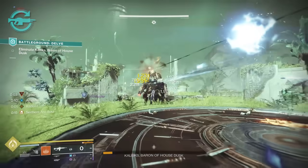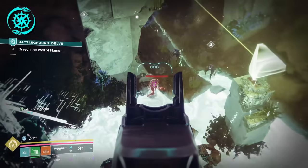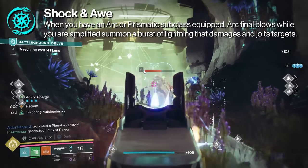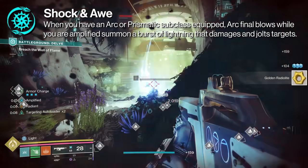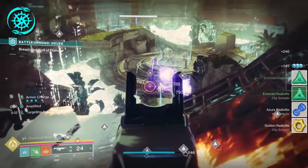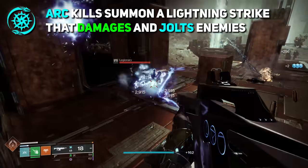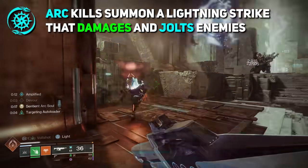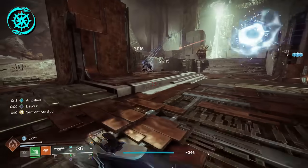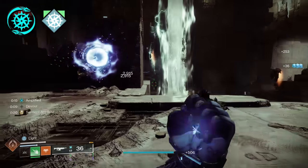Our final Artifact Mod for Act 3 is Shock and Awe, returning from Season of the Deep. When you have an arc or prismatic subclass equipped, arc final blows while you are amplified summon a burst of lightning that damages and jolts targets. This is an extremely strong perk — it hasn't changed much since its release, but the fact that it works with prismatic is what makes it so deadly. Arc kills summon a single lightning strike, with about a 5-second cooldown, but you'll essentially be calling down lightning every time it's available.